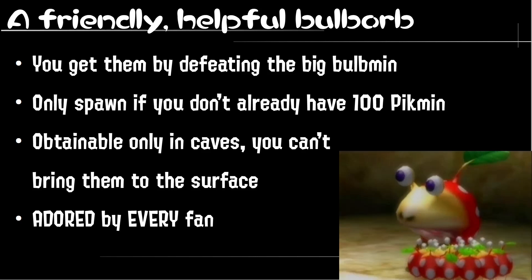They only spawn if you don't already have 100 Pikwins with you. So sometimes if you know beforehand that Bulmins can spawn, it's strategically better to just not bring 100 of them, but like 80 Pikwins or so. And you can only obtain them in caves — you cannot bring them to the surface. You can't really accumulate them like you can with white or purple Pikwins. And this is definitely a fan favorite, one of the most adored creatures from the entire series.